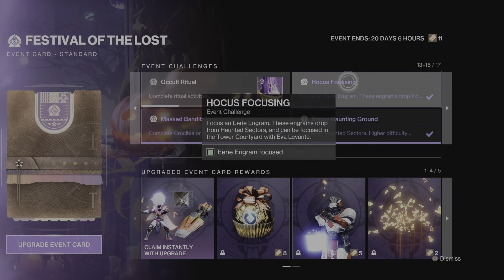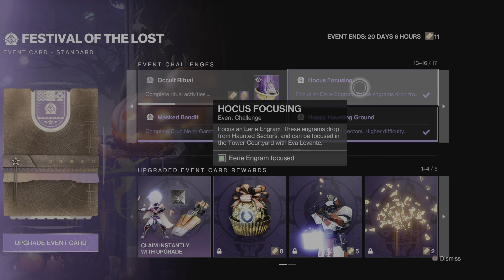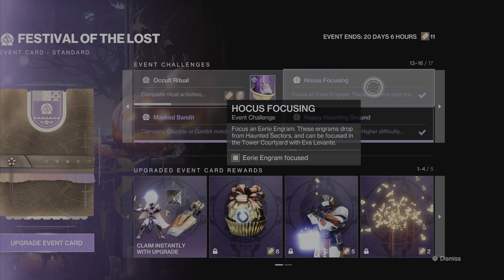First step is to unlock the Nimbus Mask from the Hocus Focusing Challenge. You get it by focusing an Eerie Engram that you unlock by doing the tutorial of the Festival of Lost beginning starting mission.